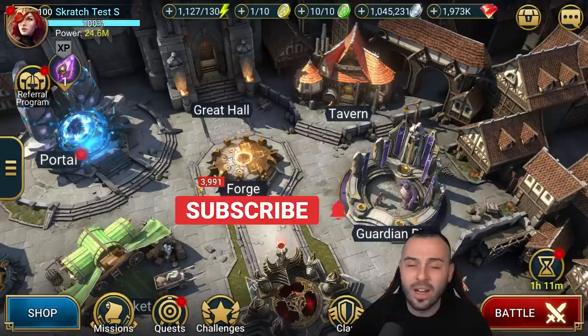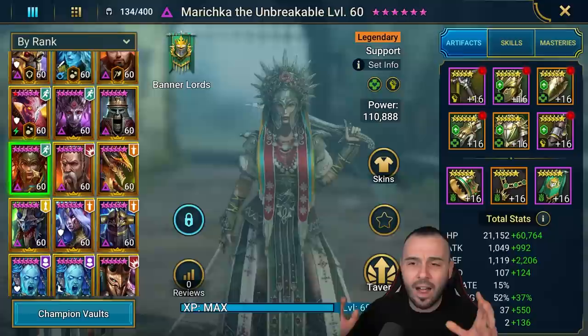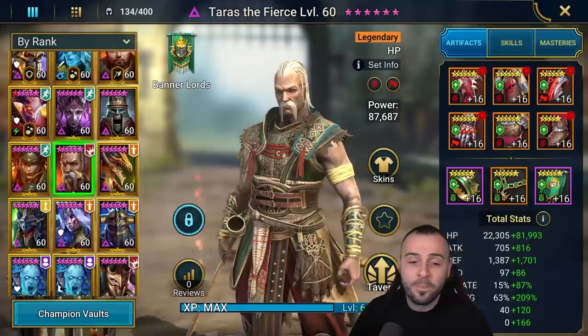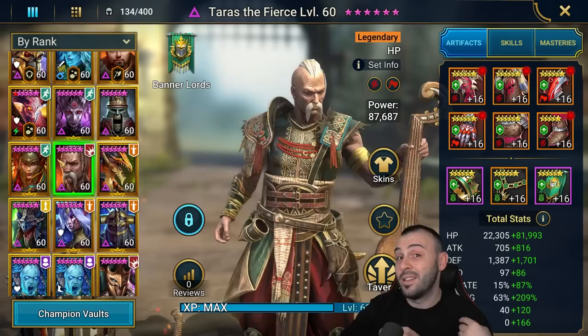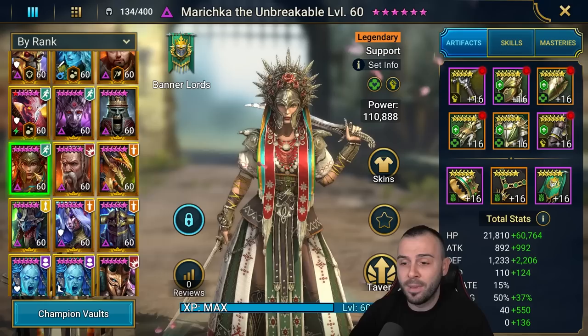What is up everybody, Scratch coming up with another Raid Shadow Legends video. We are currently on the test server and we're gonna have a look at Marichka, the new void legendary that's been added to the game. She looks actually pretty damn crazy. She's pairing with Taras - they're kind of like a couple - and I've already done a video on Taras yesterday, so feel free to check that out if you're curious.